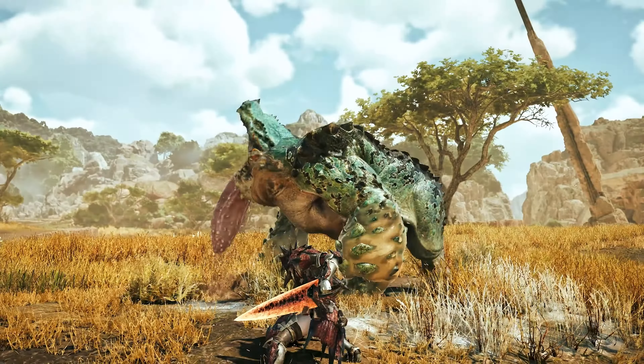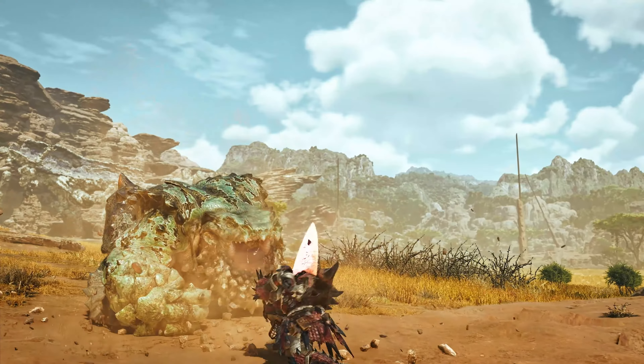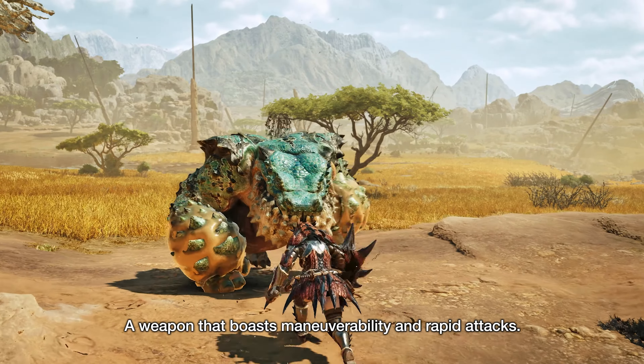Shortly after, we get to see a new guard counter that chains into a horizontal attack — I don't recognize it from the old games so it seems to be a new move. Finally, we get to see the SNS doing a stance that goes into a jumping stab animation. I would love to see if we're going to have some different choices after a successful counter, but we will have to wait and see.